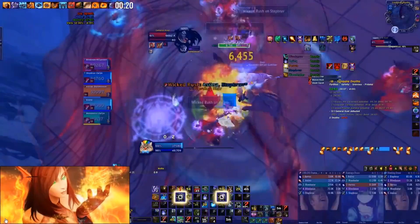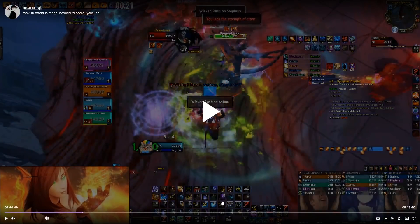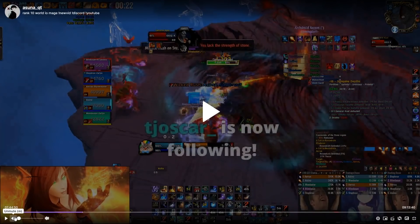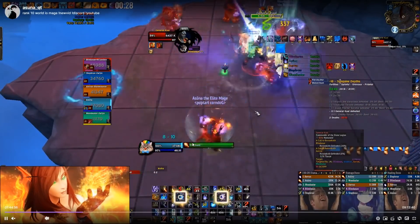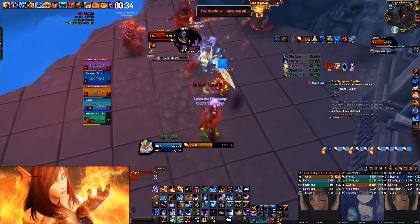If you get the Wicked Rush debuff, you can actually just Iceblock off the arrow instantly — I blocked it right as I saw it, and it removes you from the charge. You just press Block instantly and you're good, you can stand still. What it does is it was on me and the shaman — by me blocking, the shaman knows he's the only one the charge is going to. With Prideful giving you movement speed, he can just outrun it. It's very helpful to your group to block it off and let them know this charge is only going to you.